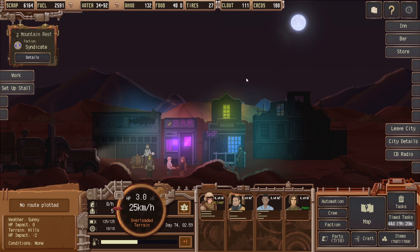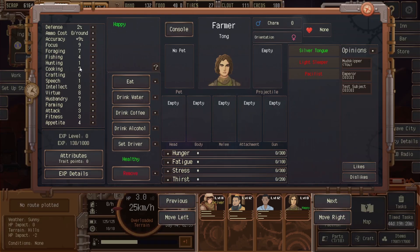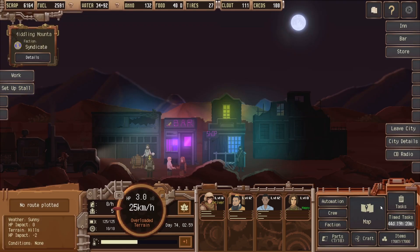Hey there, thank you for joining me. It's time to jump into our truck again and explore the wasteland. But first, let's see where we're at. We picked up a guy at the bar here. He doesn't have any spectacular stats, but we're going to drop him off in the other town that we're going to create — or try to rebuild, I should say.